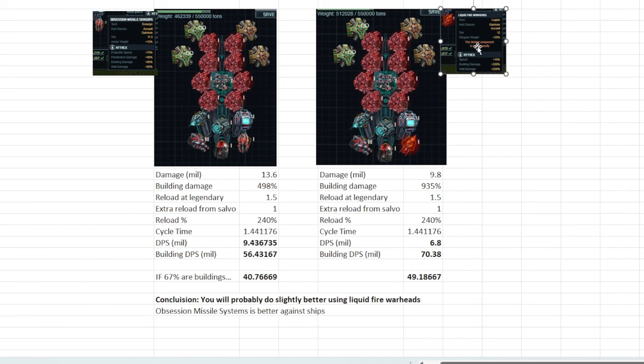If it was universally better on damage as well as building damage, I would definitely make the swap. However, because it's not better against ships, I'm going to remain with the Obsession Missile Sensors. Let's go ahead and switch back to the ship build.